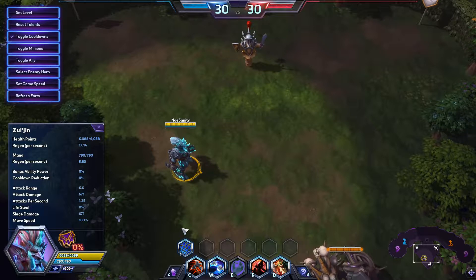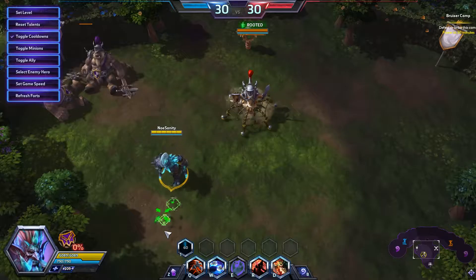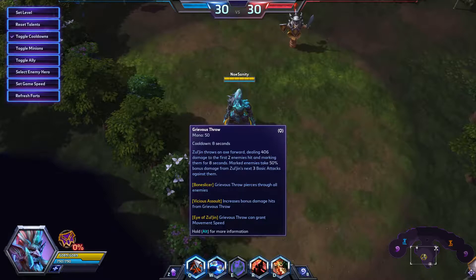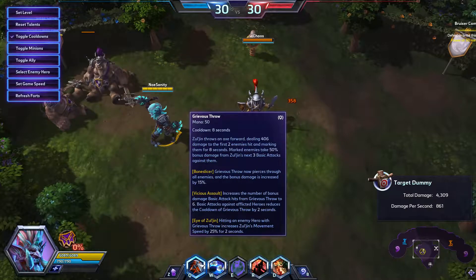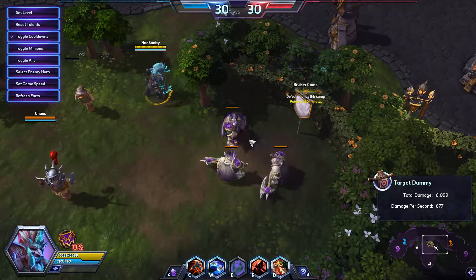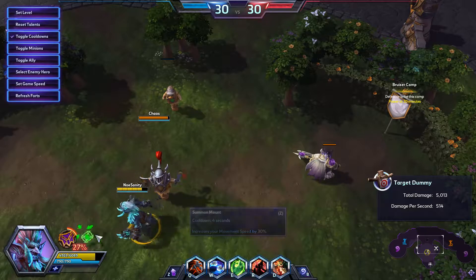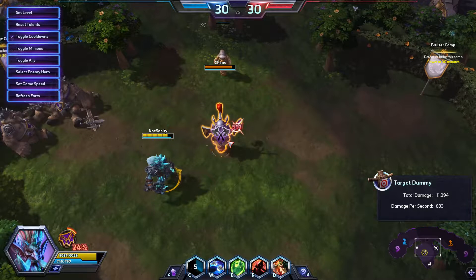Continuing on with the not-so-normal spells, we're going to show you the final spell — a level 20 variant, Ensnare. Simple enough: you aim, you throw, it's a net. Roots the first enemy hit for 2 seconds — very simple, very elegant, 60-second cooldown. Next we have Grievous Throw. Grievous Throw is a simple lined ability that marks your target. This variation increases the damage from 50% to 65%, allows the mark to travel not just through two targets but through as many as you can hit. When you hit a target that has been marked, it lowers the cooldown and increases your movement speed. Simple enough — throw, hit, throw, hit.